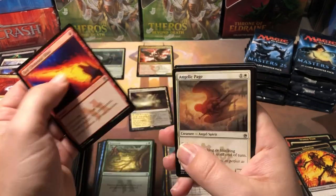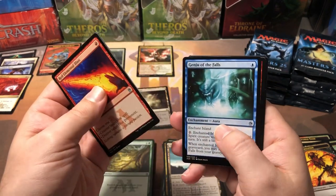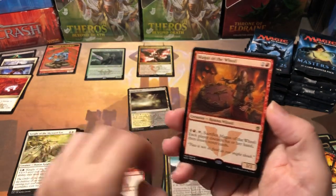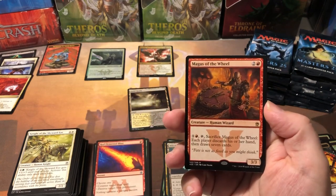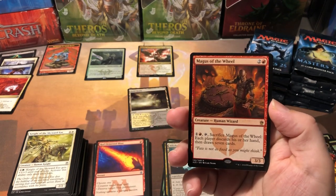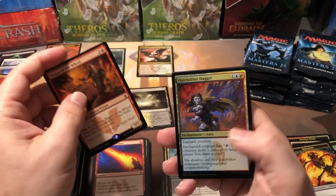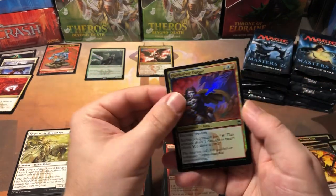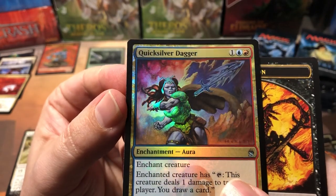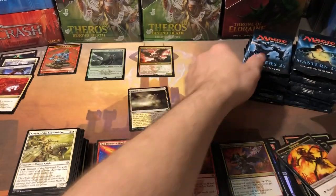Not even getting a lot of the super big uncommons or commons - a couple decent ones though. Red Elemental Blast - I think that's like a buck fifty. Angelic Page, Ginju of the Falls, Magus of the Wheel - cool card but I don't think he's worth a lot. Foil Quicksilver Dagger - pretty looking card, good artwork on that one with nice foiling.